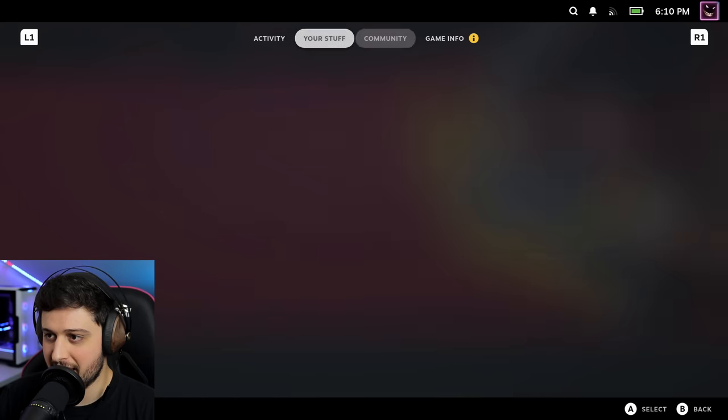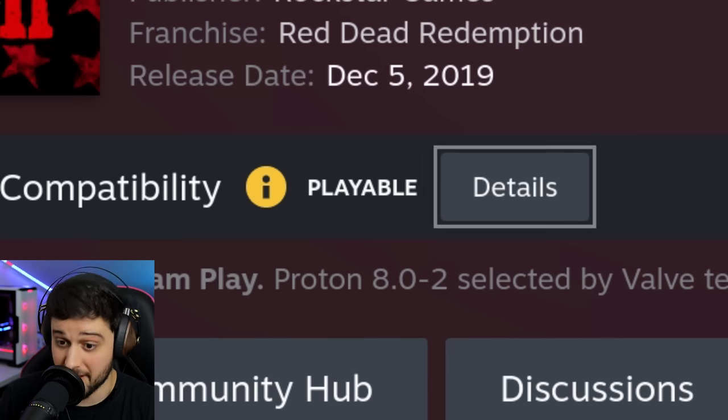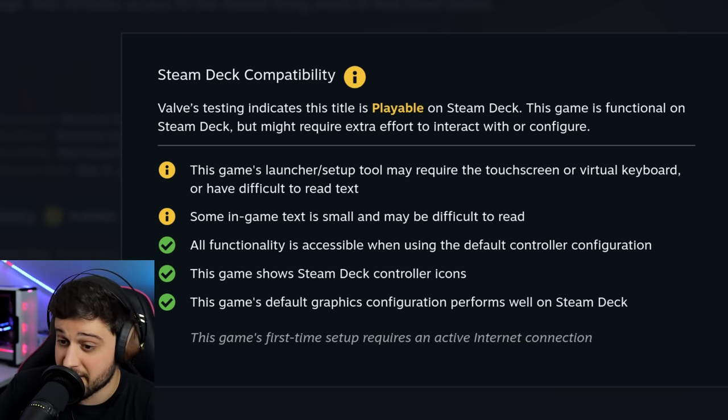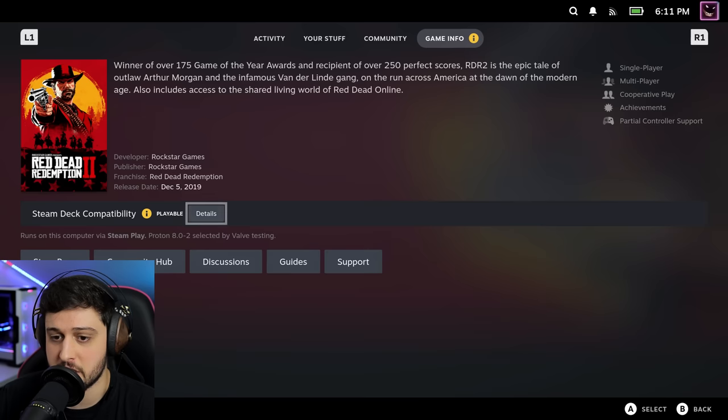First things first, let's go to the Game Info tab and see the Steam Deck compatibility. It says that it's playable, but there's a little warning icon. It says it is playable on the Steam Deck, but you will need to type in your Rockstar account using the touchscreen display. Some in-game text is small and may be difficult to read, but everything else should be just fine.